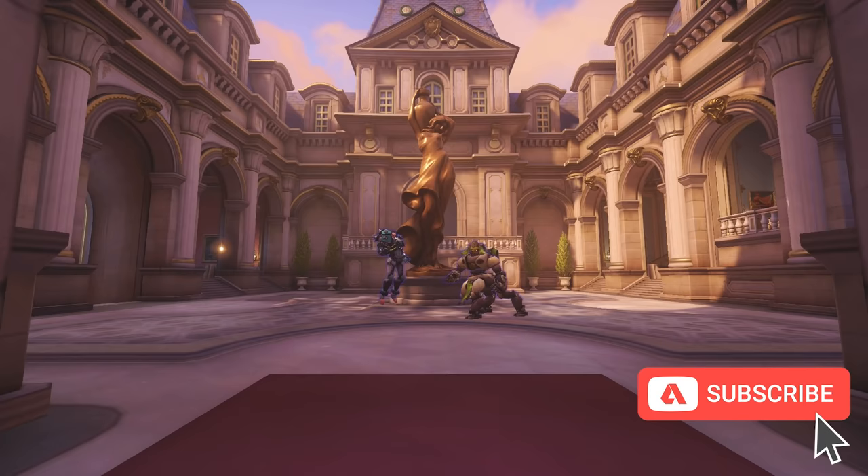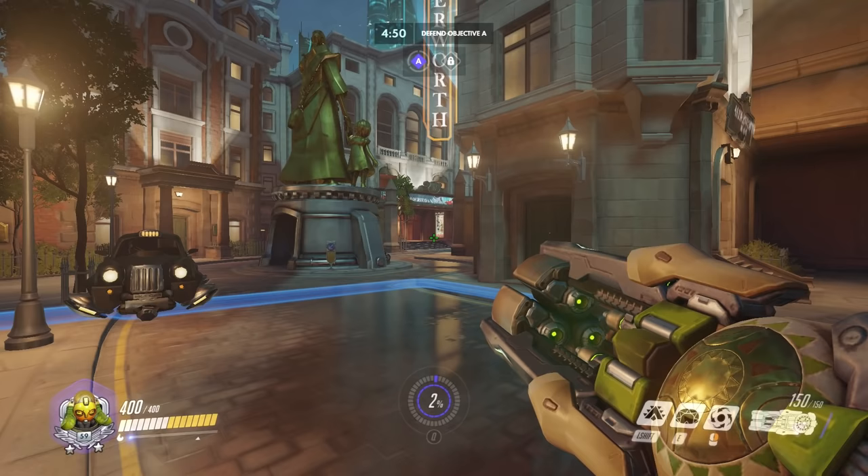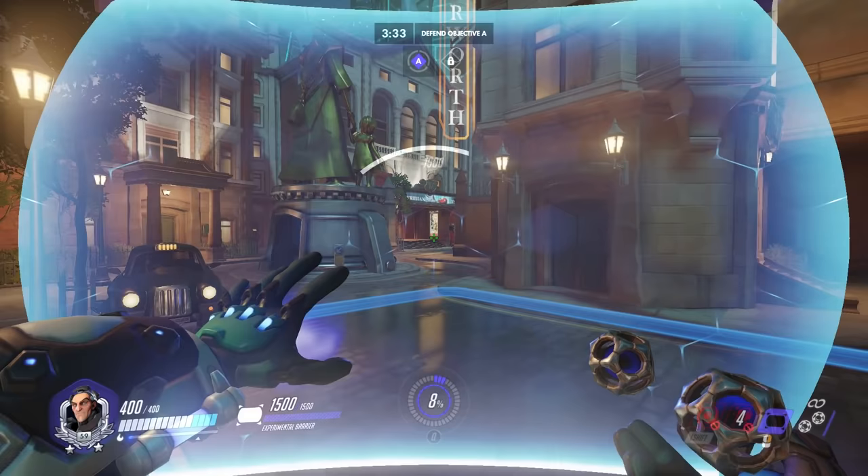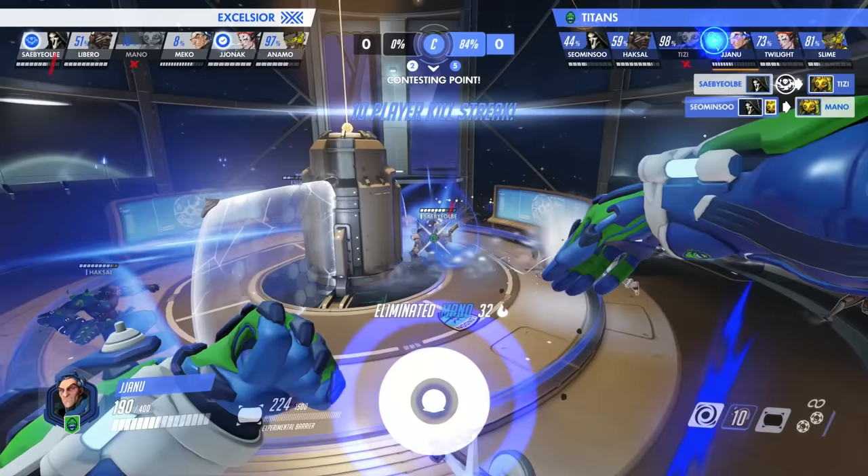Pairing Sigma with Orisa offers an excellent balance of protection and damage. Orisa has a 900 HP shield that replenishes every 8 seconds, and Sigma has a 1500 HP shield that he can recall and charge at will. On top of this, both characters are able to shoot while their shields are deployed.